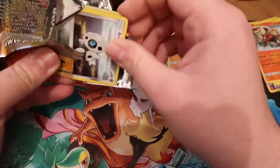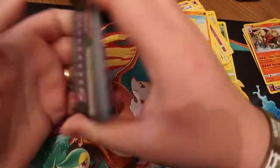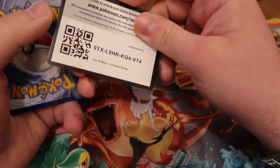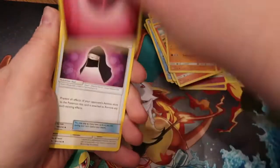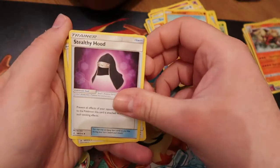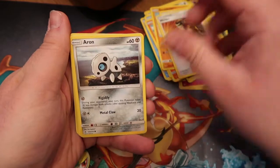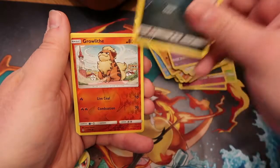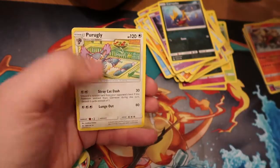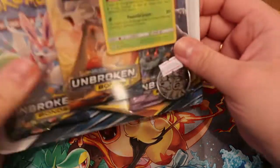Three, two, one... Psychic energy! Hitmontop, Gliscor, Probopass, Goldeen, Alolan Diglett, Slowpoke, Litton, Sandshrew, Victreebel, and a holographic Arcanine — I couldn't quite tell at first but there it is. Just fifteen more packs after this, so twenty in total. Three, two, one... Fairy energy! Stealth Hood, Welder, Arcanine, Seel, Bellsprout, Gastly, Kavanagh, Chansey, Growlithe, and a Purugly — non-holographic.